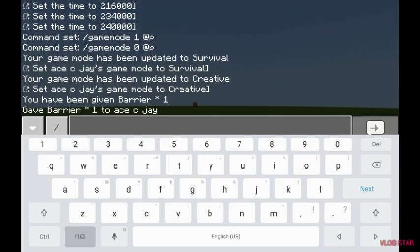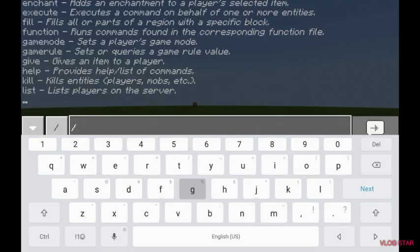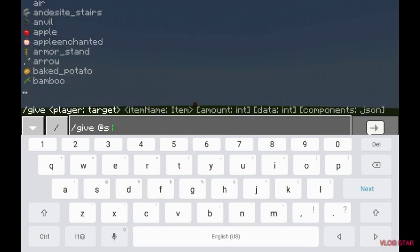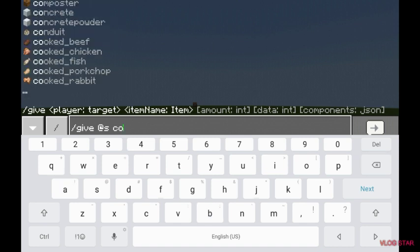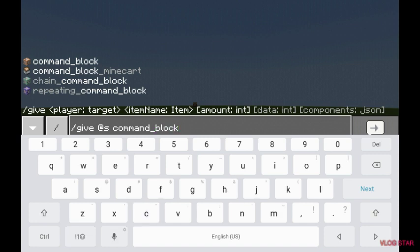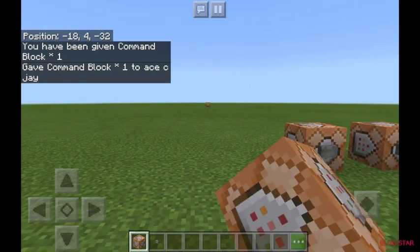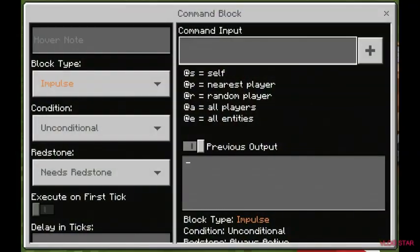Type in slash give at s, then put command_underscore_block. Now there's different types but we're just going to be sticking with the standard command block. As you can see, this is a command block — you can input any command you want.